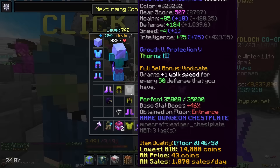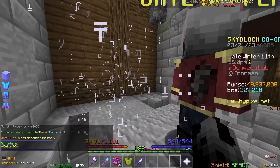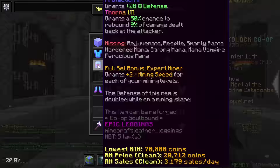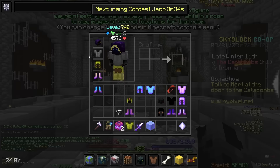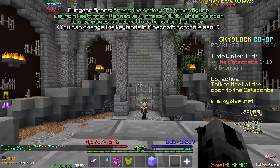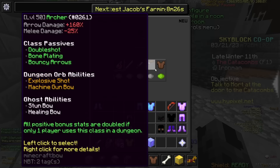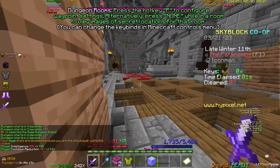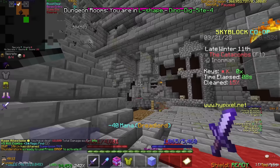We're going to test this out real quick, and I'll show you roughly how the clear will look like. We'll enter a Floor 1 now. Let's put on the new set that we just got. Now, obviously your clear won't be as smooth as the one I'm having right now because I have Catacombs level 50 which buffs my stats in Dungeons, but it should still be doable with this stuff. Also, select the Mage class. This is what you should be doing. Let's move on to Floor 1.